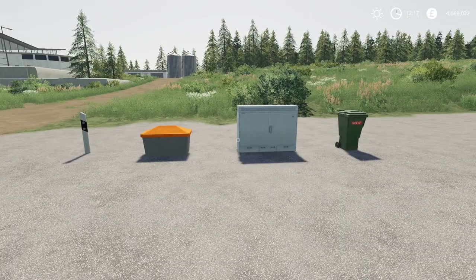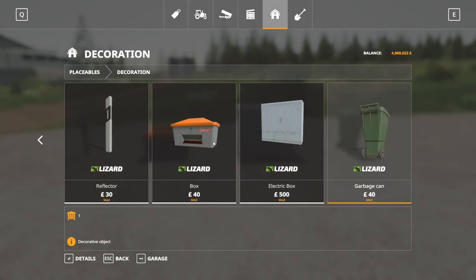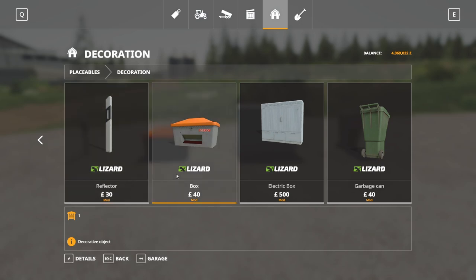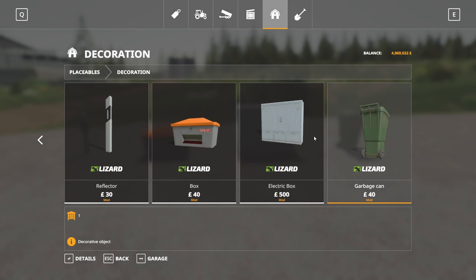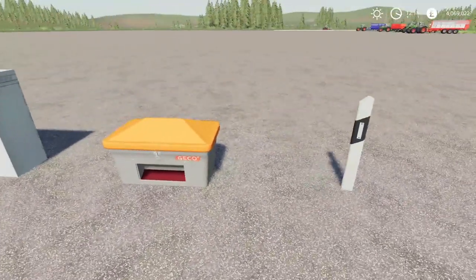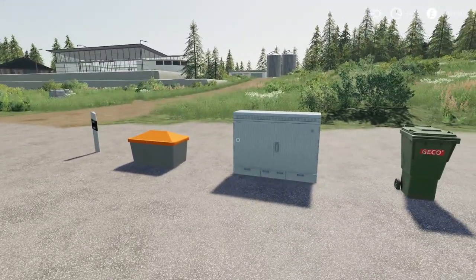Next up we have the Road Decorations by Duelio Gaming — 0.32 megabytes for all platforms. Found in the store under Placeables, under Decoration. The reflector is 30 pounds to buy, no daily upkeep, one slot on console. The box is 40 pounds, one slot. The electric box is 500 to buy, two slots. And the garbage can is 40 to buy, two slots. A couple of decorative items — might just be what you're looking for. Road Decorations.